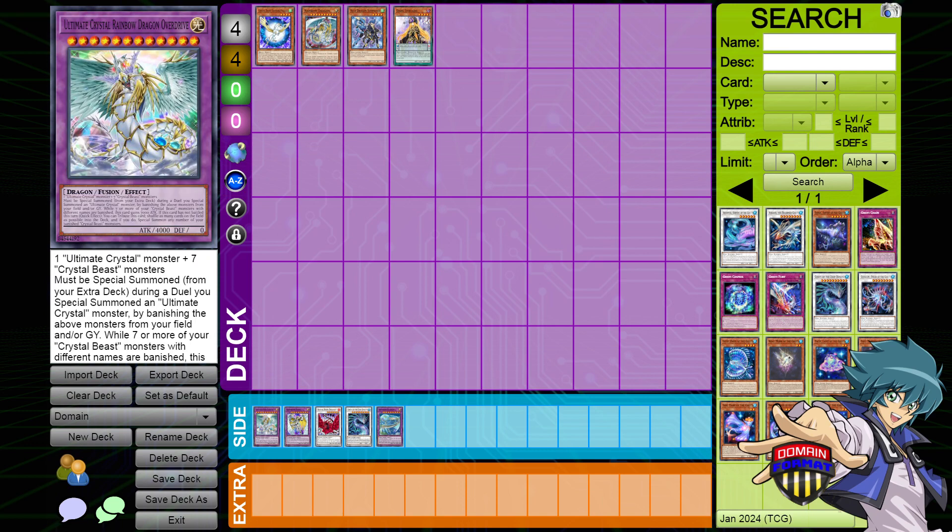The other option would be Rainbow Dragon Overdrive, which falls in line with a big payoff boss monster. Same as before, it is a Light Dragon that is also a Crystal Ultimate Crystal monster. Because of that, you get access to Crystal Beast, you get access to Ultimate Crystal cards, you get access to Light, and you get access to Dragon.